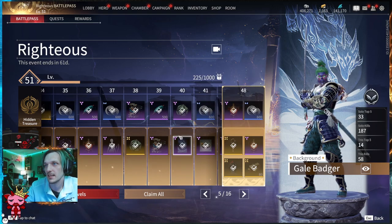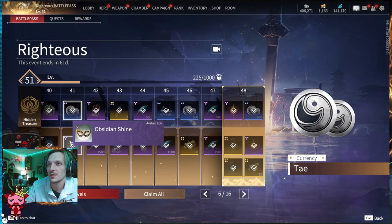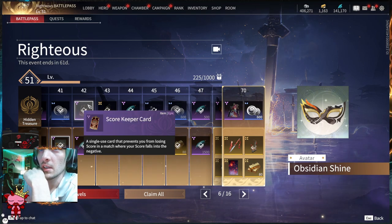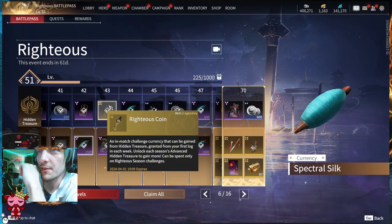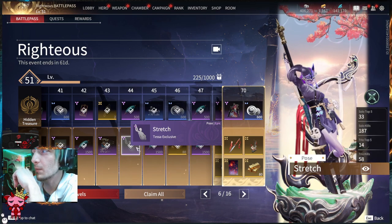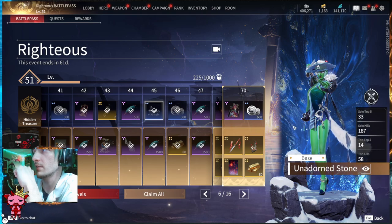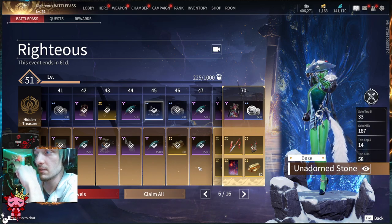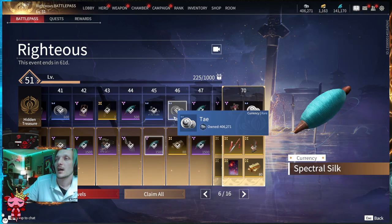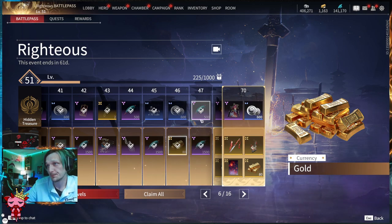Tier thirty-eight: a Peerless Treasure up top and a Chasm Legendary Random Soul Jade below. Tier thirty-nine: 500 Spectral Silk up top and a Peerless Treasure below. Tier forty: a Chasm Epic Soul Jade and the Gale Badger background for Takeda below — that's wicked. Tier forty-one: 600 Tay and the Obsidian Shine avatar featuring the mask we saw earlier. Tier forty-two: Scorekeeper Cards and 1500 Tay below. Tier forty-three: more Righteous Coins and Peerless Treasures. Tier forty-four: 500 Spectral Silk and the Stretch Pose for Tessa below.